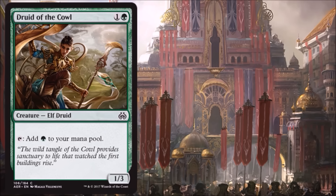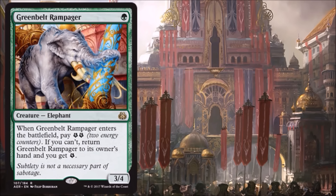Druid of the Cowl is your mana dork for the set. Mana dorks aren't one-drops anymore — they're two-drops and they usually try to give you some other little advantage. This time you get a three-toughness body, which is actually relevant considering Shock is in the format — that helps keep this thing alive a little longer. It's a common, you'll be able to pick these up. Good ramp card for you in Limited.